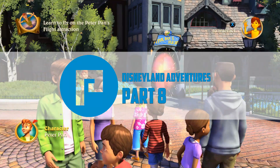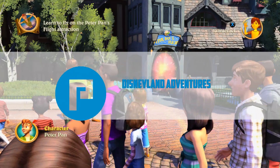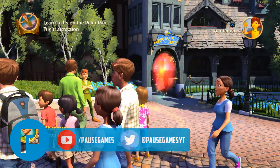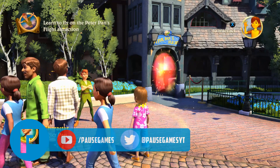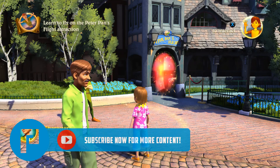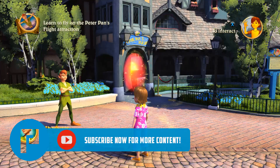Hello guys, welcome back to Paws and welcome back to Disneyland Adventures. We're going to do a little bit more today and try to finish the Peter Pan's Flight attraction quest mission. If you want to enjoy this video, don't forget to give us a like down below and subscribe to the channel. Head over to Twitter and Discord — links are down below — and if you want to help us out, you can go to the Patreon page.